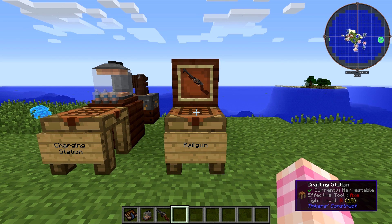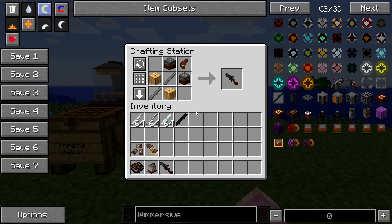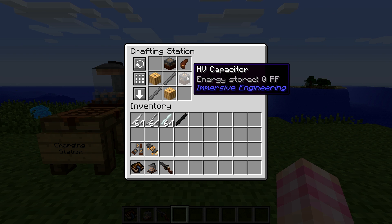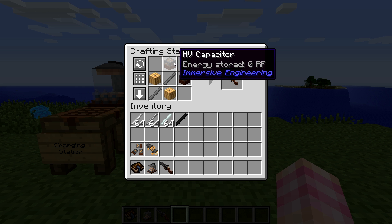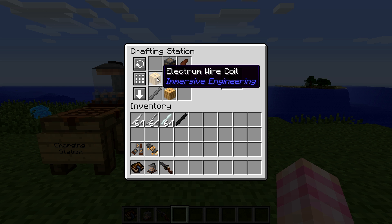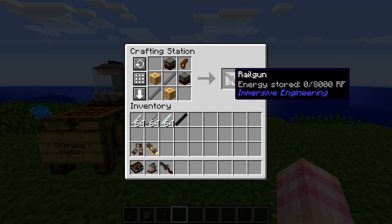The railgun is a high-powered, high-tier weapon. In order to craft it, you require a wooden grip, two high-voltage capacitors — so you can already see how expensive it is — two revolver barrels, and two electrum wire coils, and that will give you a railgun.